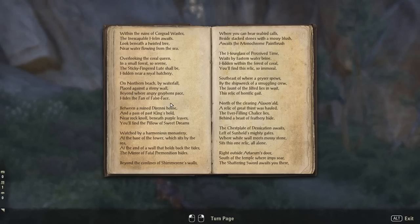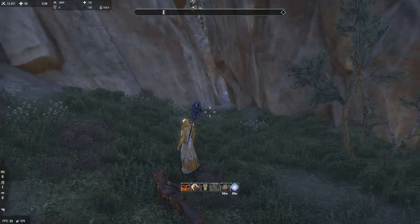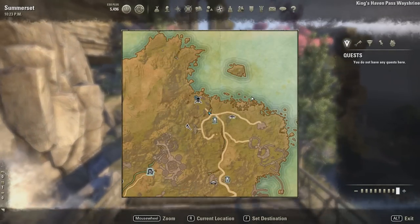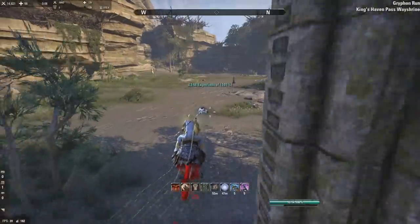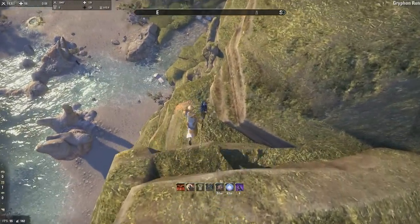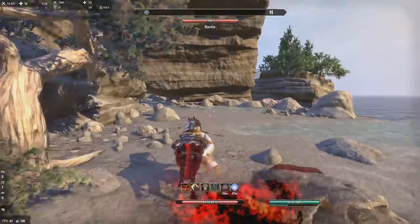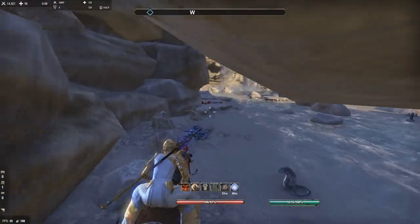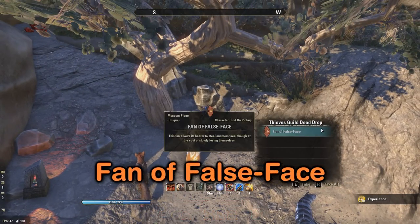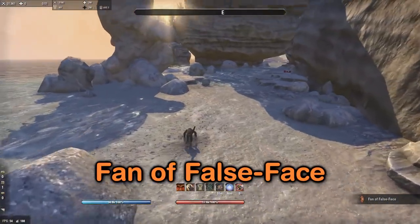The Fan of False Face is also the thing you get as a reward for completing this entire quest. It says: 'A northern beach by waterfall, placed against the stony wall - beyond where angry griffons pace hides the fan of false face.' This one is all the way over on the other side of the map. We're coming up to the Griffin Run world boss, and basically we go down to the beach through a little opening. You can see the waterfall right there, and it's right here - the Fan of False Face, which turns you into a monkey.